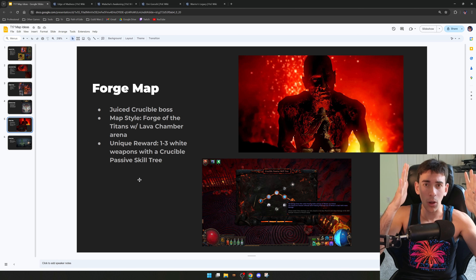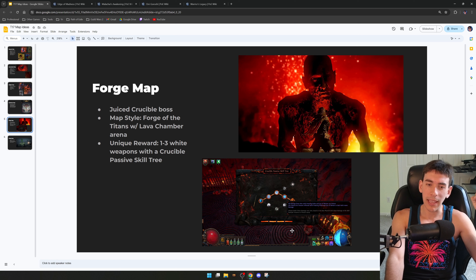Next is the Pantheon map. The boss would be a random set of three beefed-up gods from the Pantheon screen. The map style could be similar to the tower we ascend to fight Dominus, with a reworked Veritania's arena featuring a hurricane swirling around us as we fight. The unique reward would be one filled divine vessel, which is tradable — not the strongest thing, but a unique non-unique item drop.